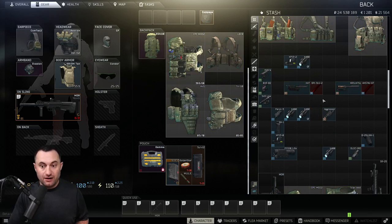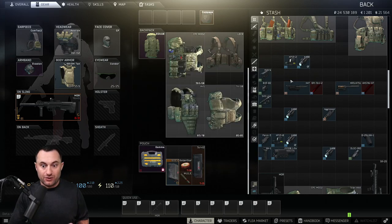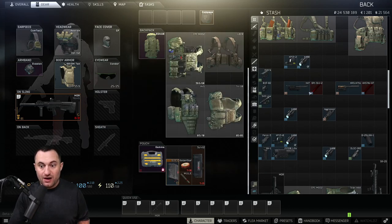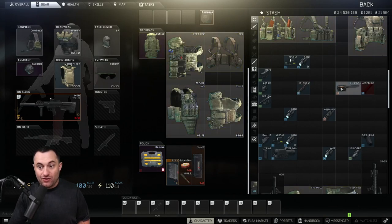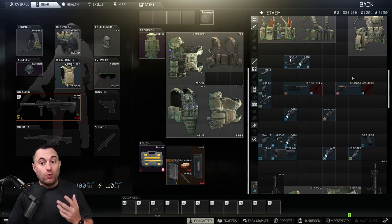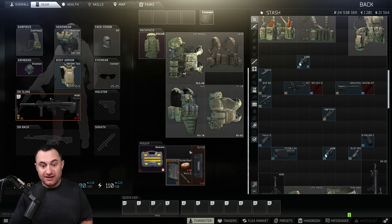There are also some tricks with handguards in your secure container. The X47, XRSU 47 SU, and the Aggressor are all AK handguards. The Aggressor is already a one-slot item, but the other two become one-slot when placed on gas tubes — just link-search them, find the cheapest gas tube, and pop it on. The value is in their attachment slots: both can hold one scope and another optic, or two small optics, plus lasers and a grip, all in your secure container.